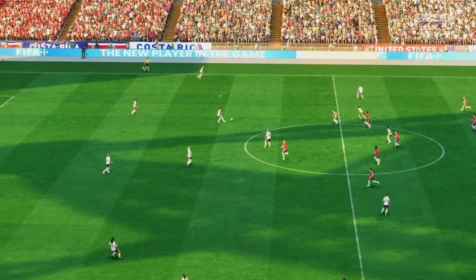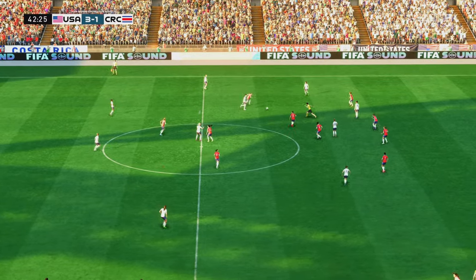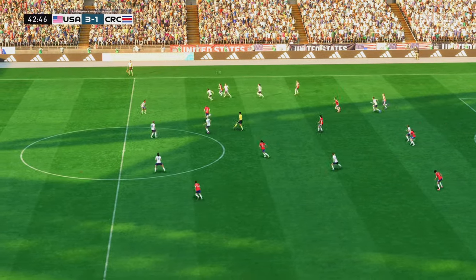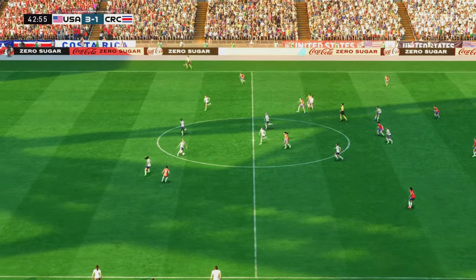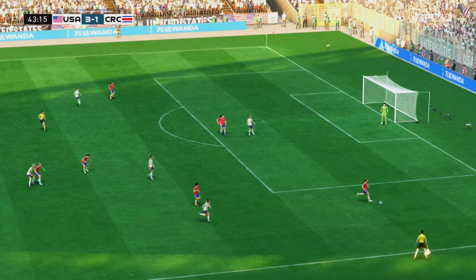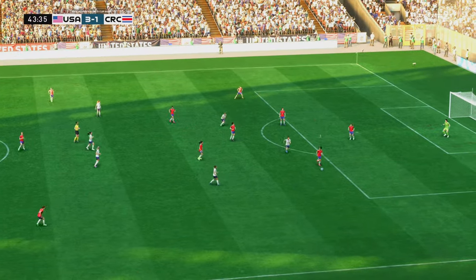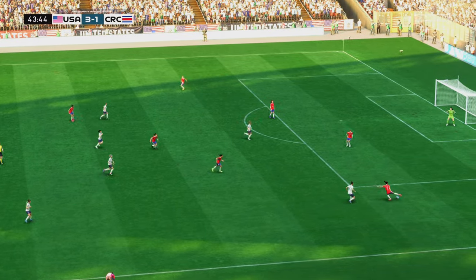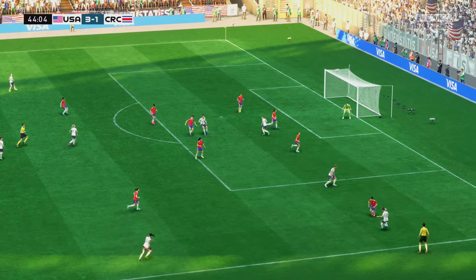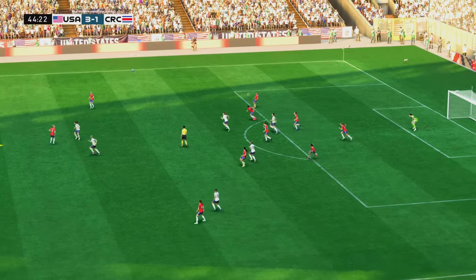So back underway at 3-1. Ertz. Savana de Mello — is it going to end up being productive for them? Well, it came to nothing in the end. Granados. Williams — determined defending. That is how to apply the pressure — and given away. Can she connect with a teammate? Oh, surely — it could be up for grabs, able to clear the danger at least for now.